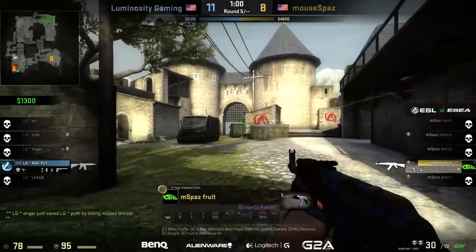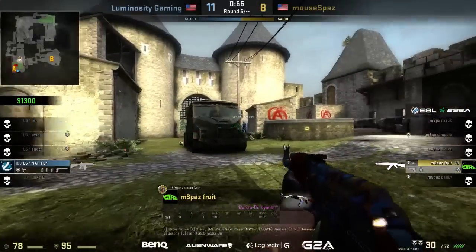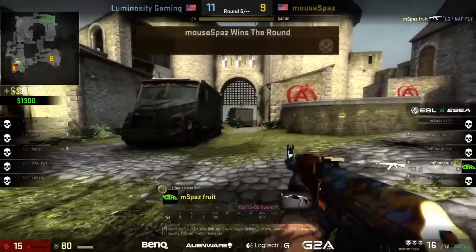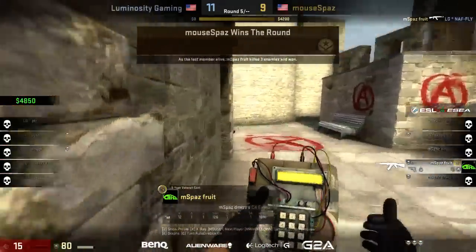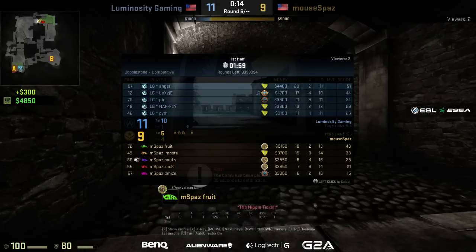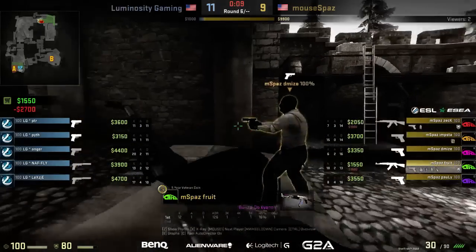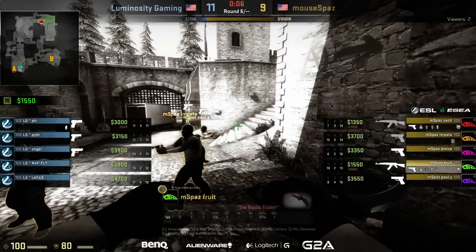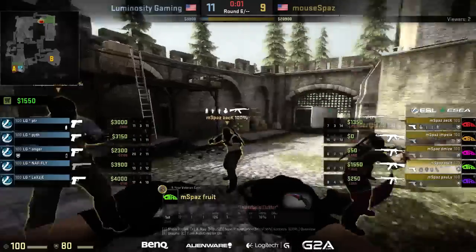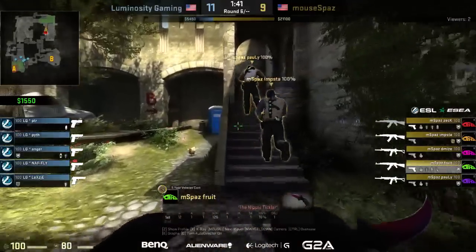Bomb down in the A bomb site. Nafly plays the patience game. Fruit does some good damage to him — both down to about the same HP. But fruit wins that battle — a 3v1 clutch from fruit! What a play from him. mousepaz with their ninth round and fruit is sitting at 18 and 13 — second highest fragger behind anger. Nafly runs out of ammo, otherwise he probably would have got it — one more bullet would have done the trick. That also breaks the economy, so mousepaz will face another weak defense.